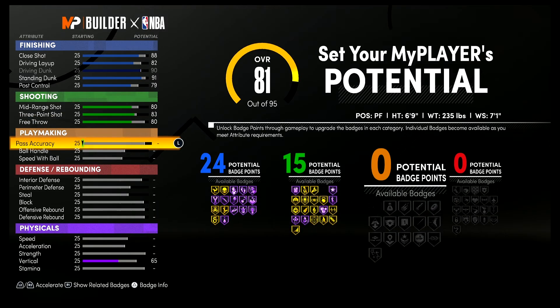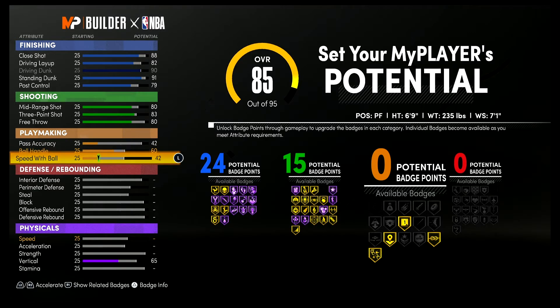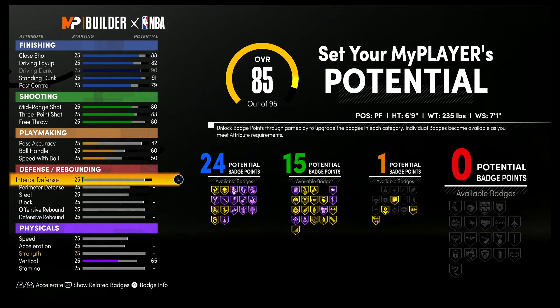For playmaking, you're gonna bring your pass accuracy up to a 42, your ball handling up to a 60, and your speed with ball up to a 50 — and that's gonna give you one playmaking badge. Lastly, for defense and rebounding, you're gonna bring your interior defense up to a 74.